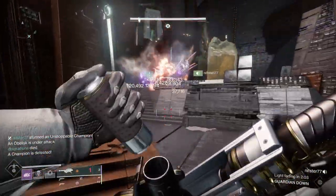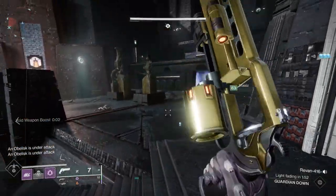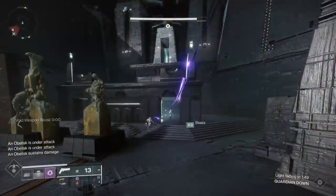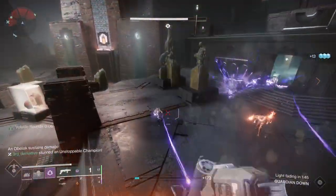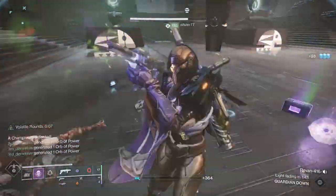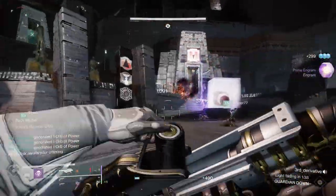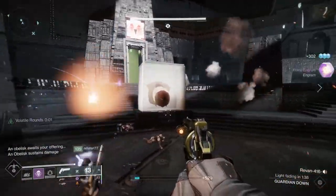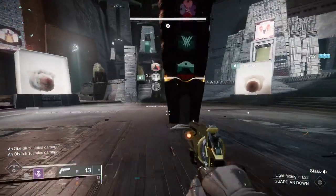Taking down that glyph keeper is then going to show you a symbol — this is a symbol you need to remember, as it's what you'll use to advance the encounter. While you're doing this, the other totems are going through the same process: finding out where their knight is, someone shooting that knight, then going in, killing the screebs, finding out light or dark, taking down their glyph keeper, and memorizing the symbol. All three teams need to do this.